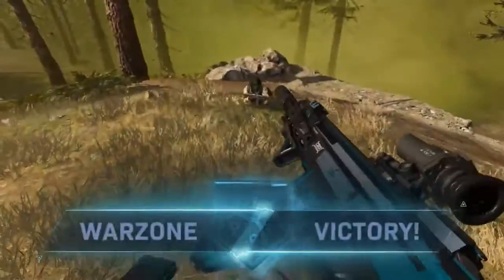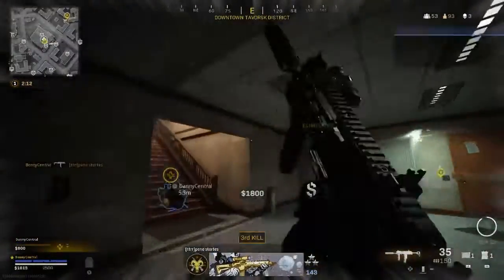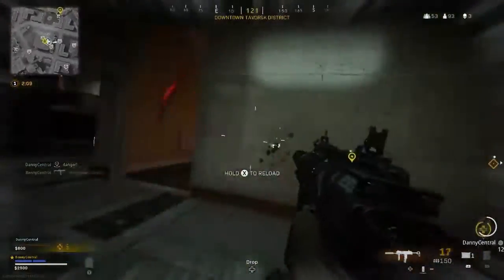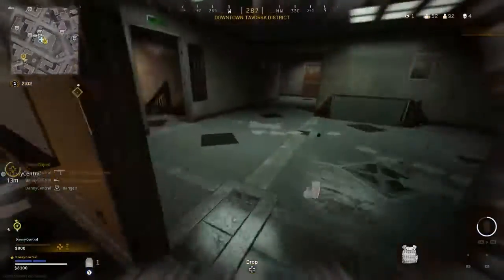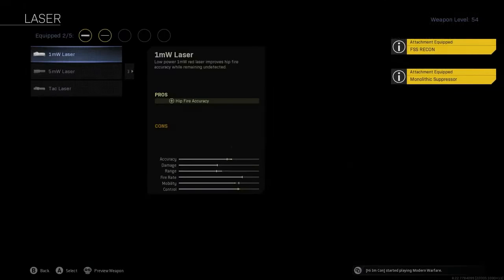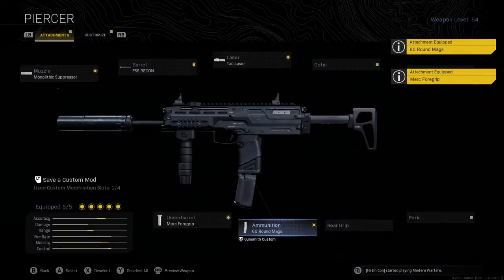I've also started using the MP7 a little bit more, which is a really strong SMG that is really easy to use. It deals 40 damage for a headshot and 34 to the body, with the second highest fire rate among SMGs at 950 rounds per minute. I use the Monefix Suppressor, the FSS Recon Barrel, the Tac Laser, the Merc Foregrip, and then the 60 round mag, which is a great all-round build.